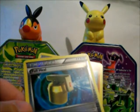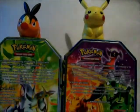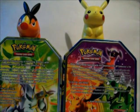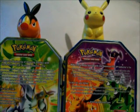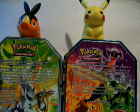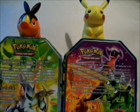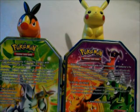Everything that I pulled in this video is for trade. I've almost got Black and White completed - all I need is a Stoutland. That's kind of ironic because Stoutland is supposed to be one of the easiest ones to pull, I've heard. If you see anything I pulled in this video that you want to trade for, PM me. Thanks for watching and stay tuned for more videos.